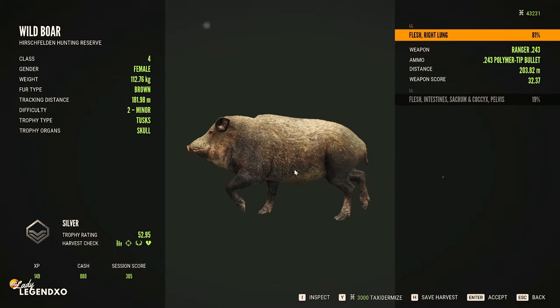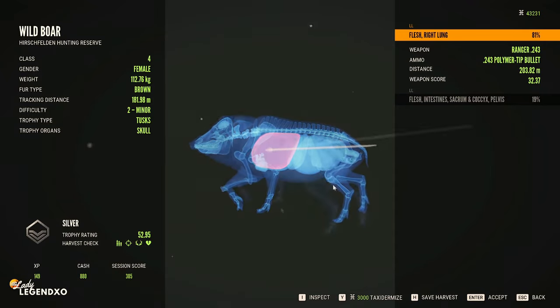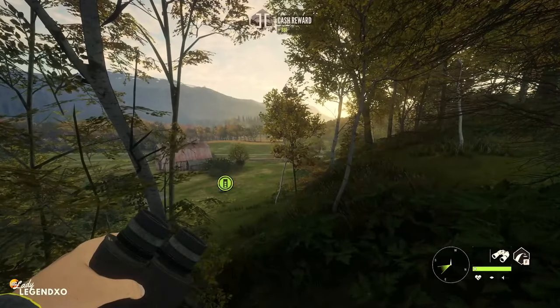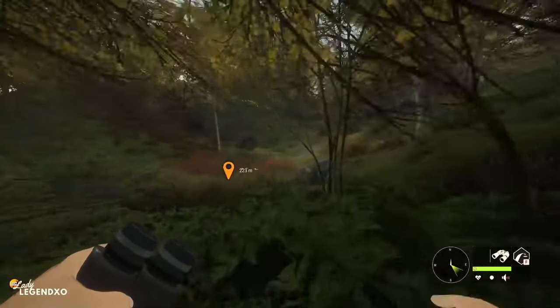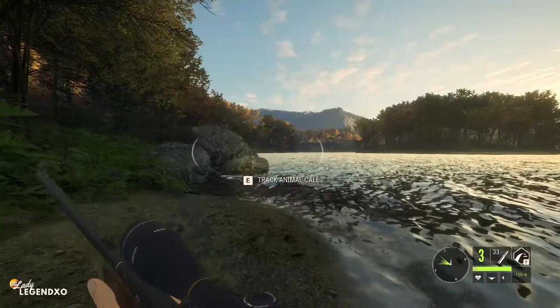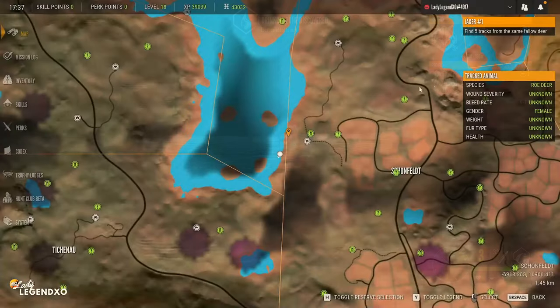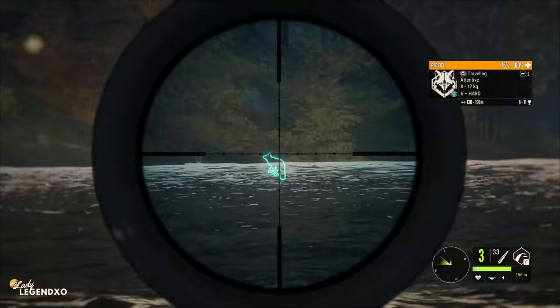We got two full score pigs — $880 on the second one, and my first shot was actually perfect. Absolutely sweet. We're heading up here to see what sweet red foxes might be drinking. We have another his-and-hers pair of red fox. How far are they? Perfect — 157 meters. Come out of the water.